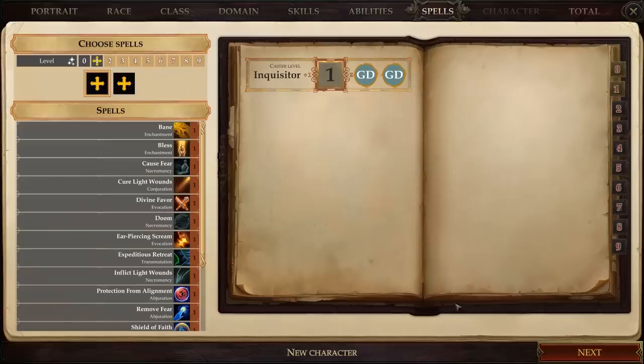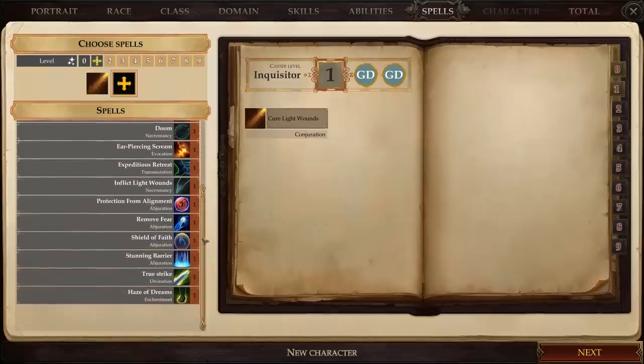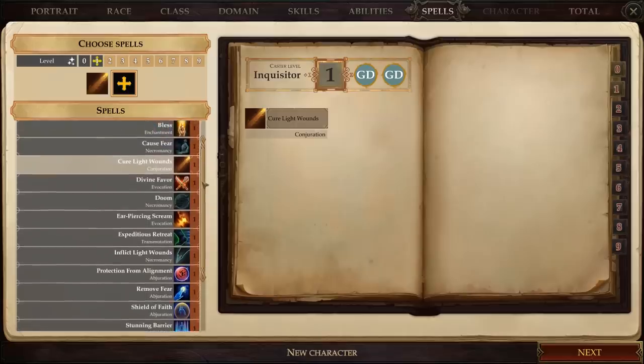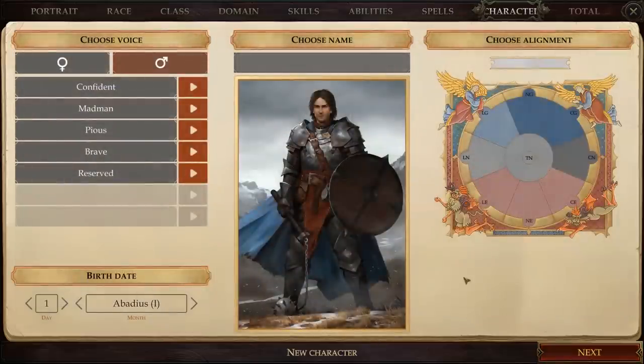Now we just need to select our starting spells. The Inquisitor uses spontaneous casting like a Sorcerer — more flexible on the battlefield, but with a severely limited selection. We need healing spells, so we're definitely taking Cure Light Wounds. That leaves one more slot, so we'll take Bless, which gives a small combat bonus to all nearby allies.